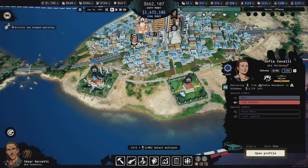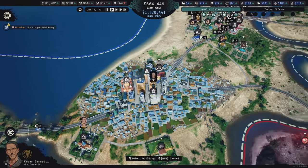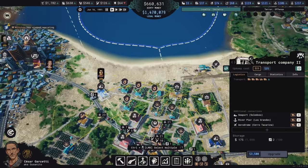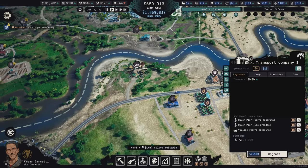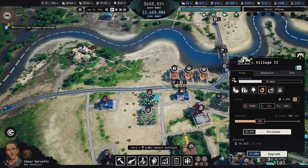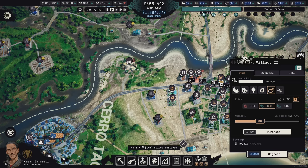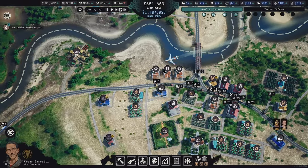I don't think I need to upgrade all the residences. Since our loyalty is high, I don't really need her in the city as peacemaker — I'm going to move her to this transport company, which is responsible for moving most of the goods to the seaport. There's another transport company doing the two river piers, but I'm going to disconnect it from the village because the warehouse upgrade radius now covers the village. All I have to do is purchase goods and the warehouse will go collect them.